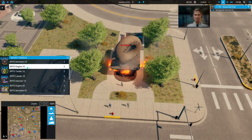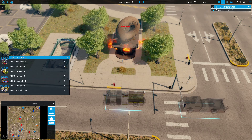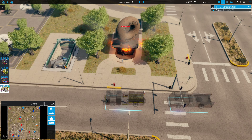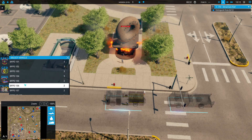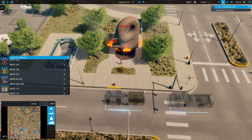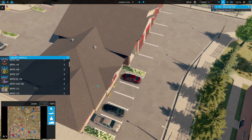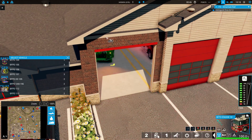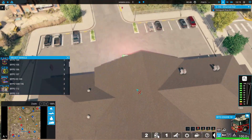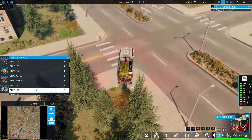I believe Engine 20 or Engine 10 are the first and closest units, so we're going to call them out. Let's go ahead and get our police out on patrol. Let's see where that engine is coming out of — right here. While we're doing that, let's watch the unit respond.